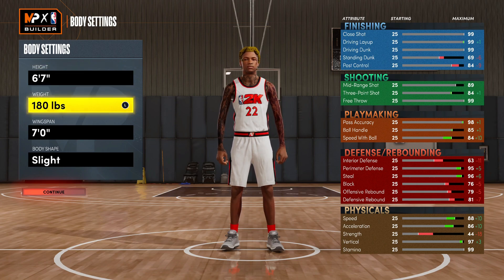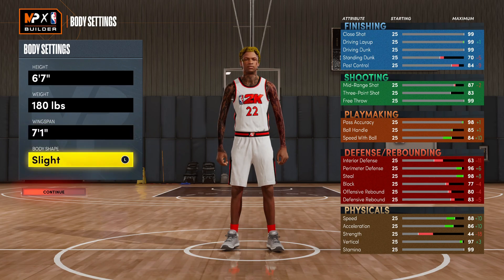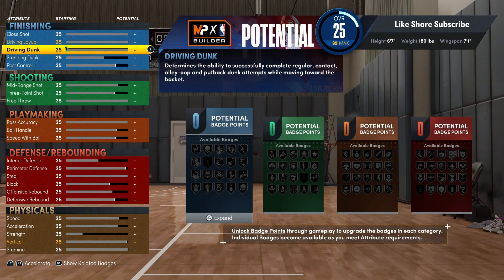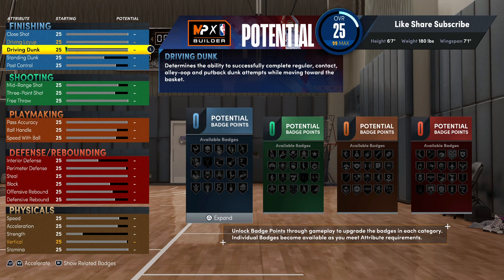We gonna go 6'7", 180 pounds. Your wingspan you want to go 7'1". And it's not just the badges - it's some attributes you wouldn't be able to get without the glitch. We gonna get into it, it's some heat, but we gonna start off with the finishing.